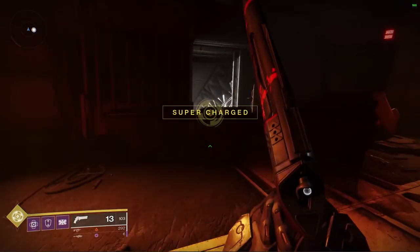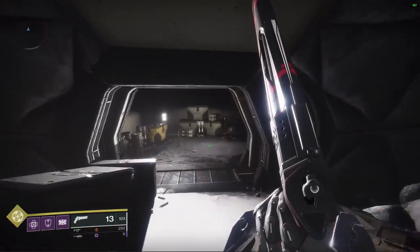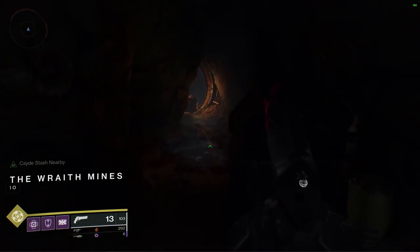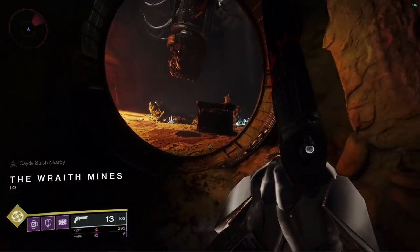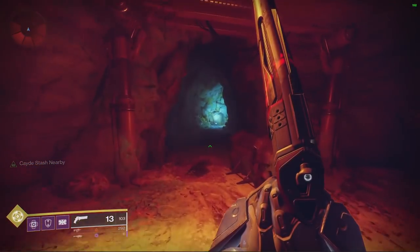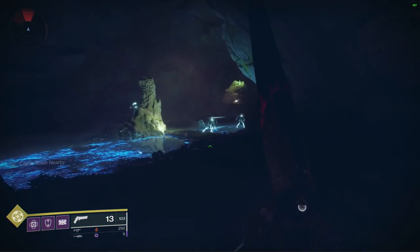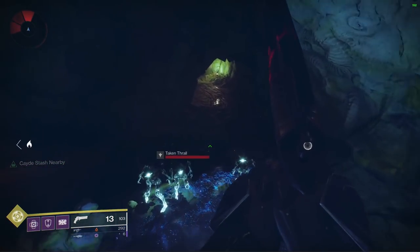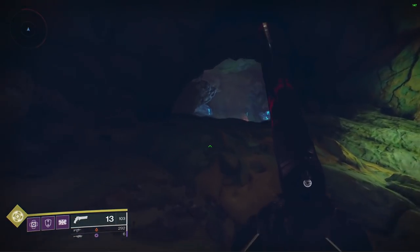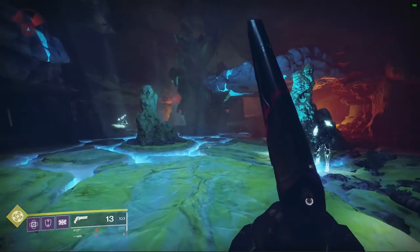It really helps to play with a fireteam so you can be calling out the invaders. I did it solo and it took a really long time because I had to find the invader and then kill him with a hand cannon while he's shooting at me with a power weapon or a super. So for me, this was the longest part of the quest — the Gambit part. There are other bounties for Gambit right now, so try and be as smart as you can about combining different activities to get as much done at once as possible.